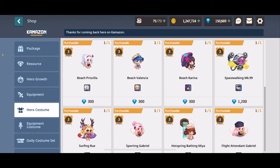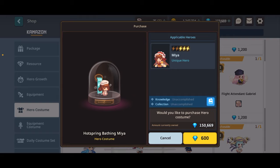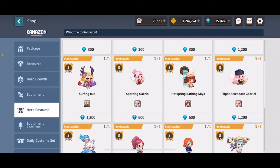Hero costumes - generally, just buy what you like. However, if you're trying to really min-max and there's no banner that needs your attention, feel free to buy the costumes that have stat bonuses. As you can see, this is part of a collection called Enjoying Hobbies - having all four of these costumes will grant a 0.5% collection bonus increase. So do be aware that this exists.